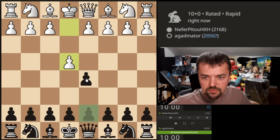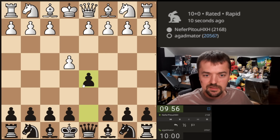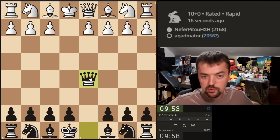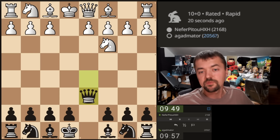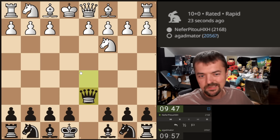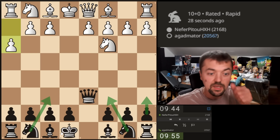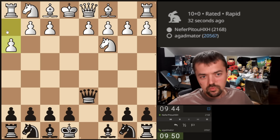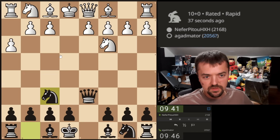We are recording while he's streaming, and we are going to go for the Scandinavian defense. Obviously he will play great moves as he's also streaming to his audience, so I have to be very careful here. He goes for knight to c3, so we're going to play our standard moves — knight f6, a6. He plays a3, which is kind of a useful move. I just don't know if it's useful at the moment, so I'm just going to continue developing.